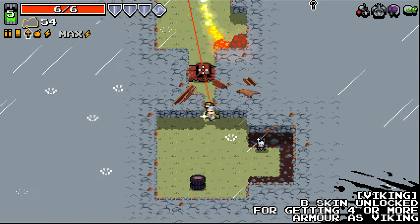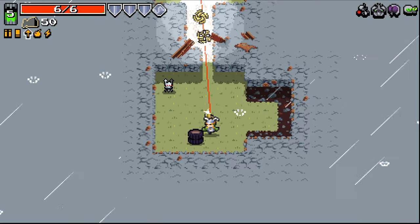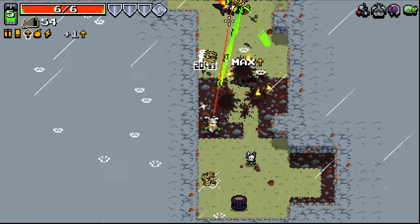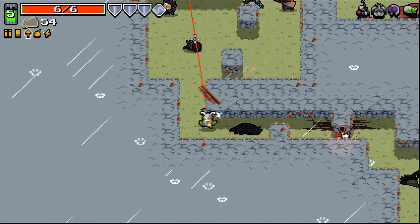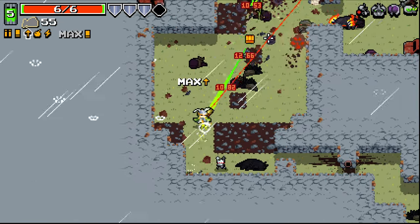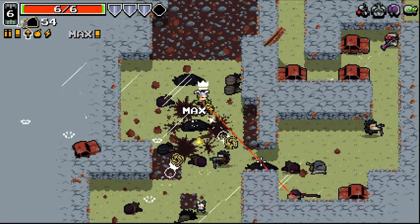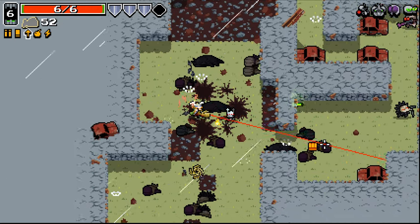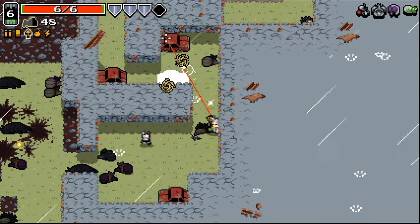We got our bee skin! Beautiful stuff. Wasn't expecting to unlock a bee skin there, but I will certainly take it. I like the fact that that destroys walls as well — that makes it even better. Having it just get stuff out of the way so that we can get to enemies a bit easier. Very nice.